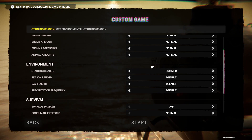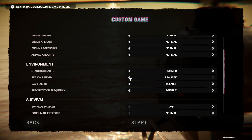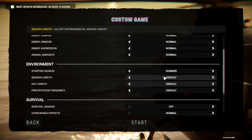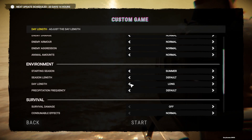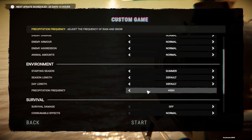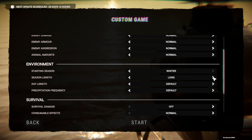There's also the animal amounts setting, which controls how many hostile animals spawn around. For the environment section, you get a starting season — whatever season is selected is what it is when you start the world — but it doesn't affect the length of the seasons. There are only four seasons, so that's not hard to know. Then you get the season length and day length, which is just how long each season and day lasts — really short, really long, or realistic. The last one is just how often it snows, which affects you a little bit in the game but not that much.